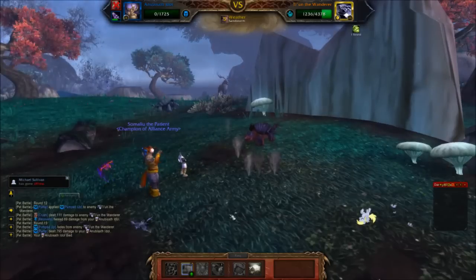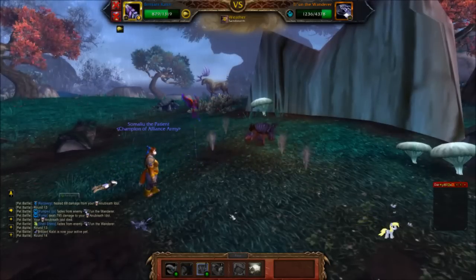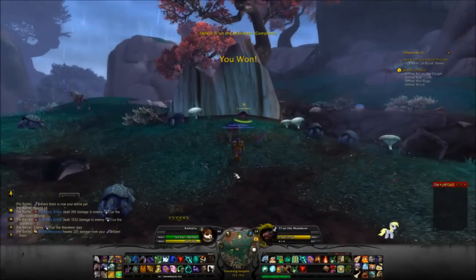He takes out my Idol. I bring out the Blurlent Kalari — again, the value of Predatory Strike. Quick hit, doesn't do a lot of damage, but it brings him to below 25% health. And he is dead — that is Tian the Wanderer.